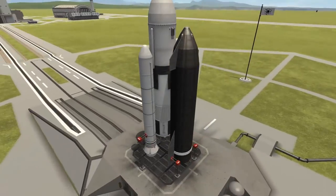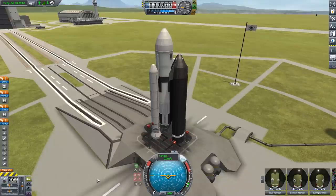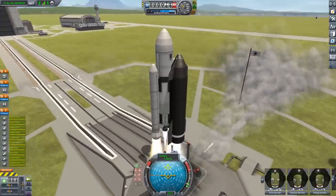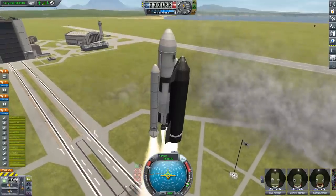That looks so stupid with those engines there, but either way — do some nice shots of the vehicle, then we can get SAS on, get the throttle up, and launch! Here we go, and then we'll get the thing into time-lapse right about now.